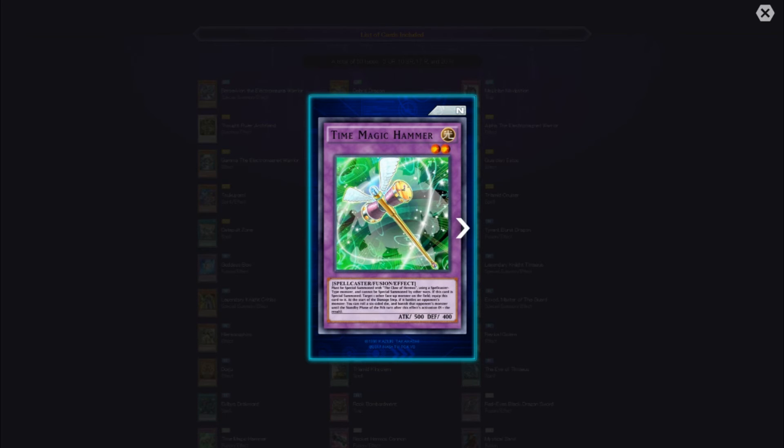Time Magic Hammer must be special summoned with the Claw of Hermos using a Spellcaster-type monster. If special summoned, target one other face-up monster on the field and equip this card to it. At the start of the damage step, if it battles an opponent's monster, you can roll a six-sided die and banish that opponent's monster until the standby phase of the Nth turn after this effect's activation — where N equals the result rolled. Imagine rolling a six and banishing their monster for six standby phases. That is so trolling.